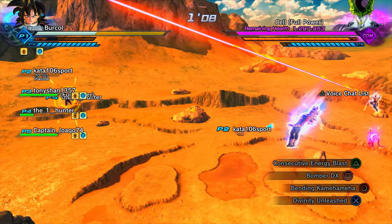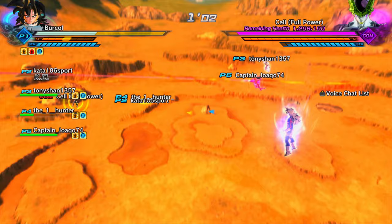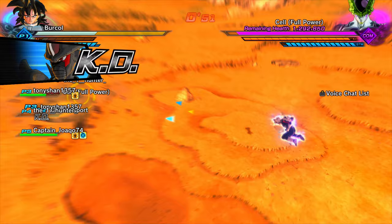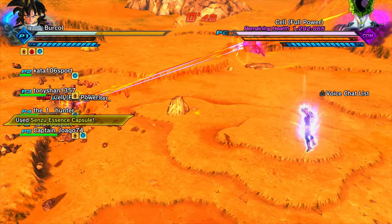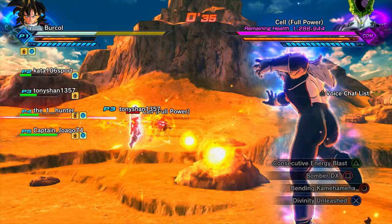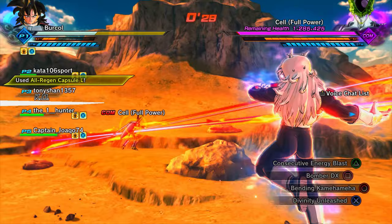The future of Xenoverse 2 is interesting. I think there'll be three characters in each DLC for this season - two of them being ultra super villain characters, and one being a different character that probably doesn't have much to do with the story or extra missions. Maybe full power Bojack, or hopefully base form slash Ikari Broly from the Dragon Ball Super: Broly movie.